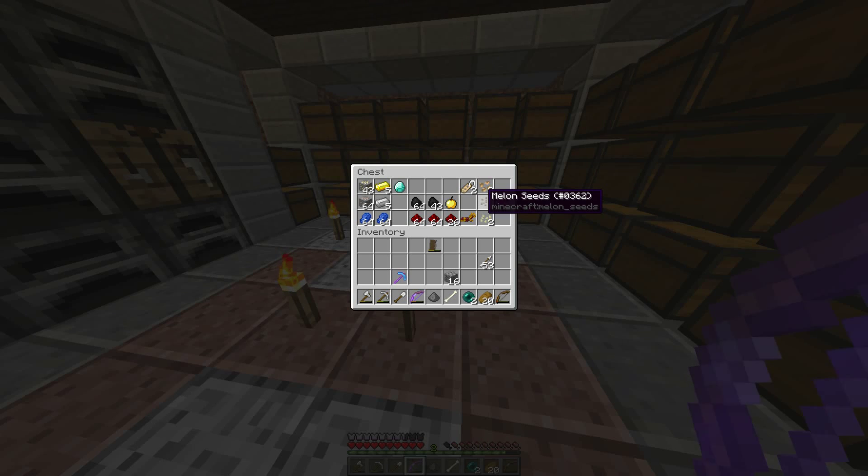As you guys can see, where I was mining I found a dungeon and also a mineshaft. In the mineshaft I got quite a lot of stuff, actually — there were three minecart chests pretty much right next to each other. And I got a Depth Strider 3, which is going to be really handy. I'm thinking I'm going to be doing something with water, so that's going to be good.